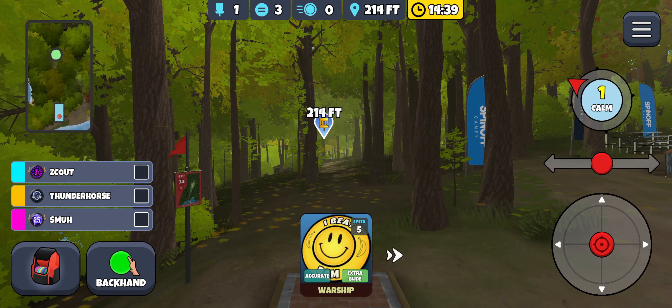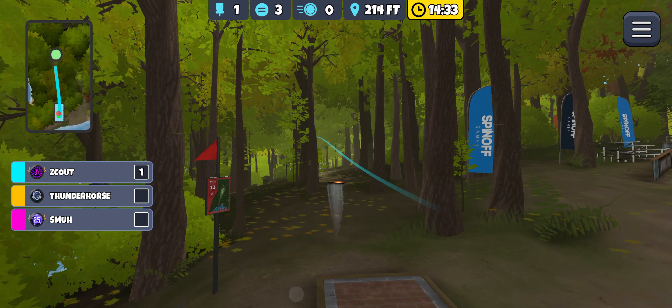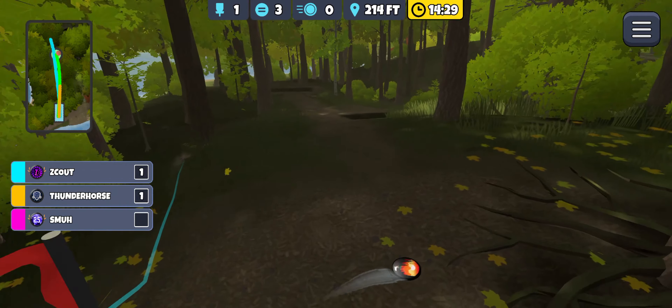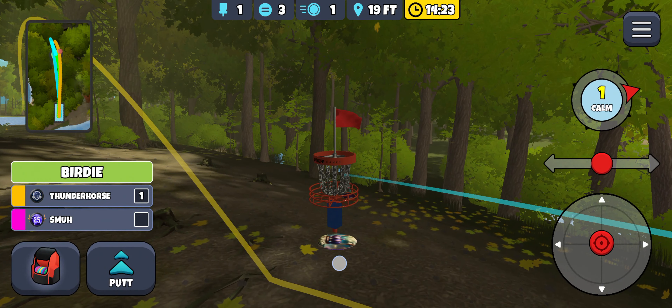Starting out here, Maple Hill Reds, hole 15. Gonna do a high harp, give it a little bit of anhyzer. Oh, it's too high - I got the flag off the top. Shouldn't be able to get the putt in, but you got it. Oh, Scout with the birdie.